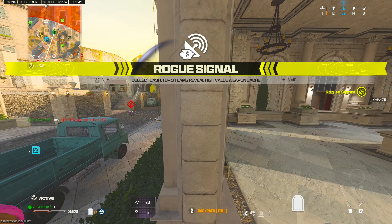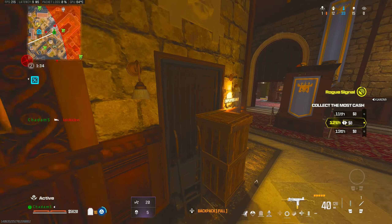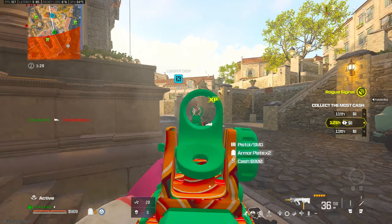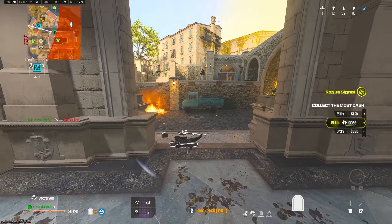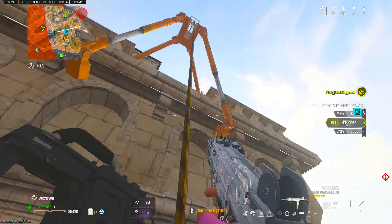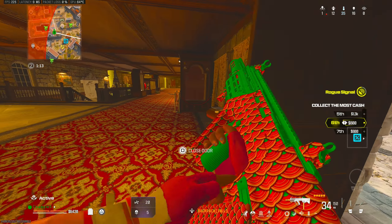Rogue signal broadcast detected. Encrypted signal. Confirmed. Select the highest stockpile of cash to unlock the broadcast signal. Go get hunting. Marked remaining operators from that squad. Hunt them down. Marked remaining operators from that squad. Hunt them down.